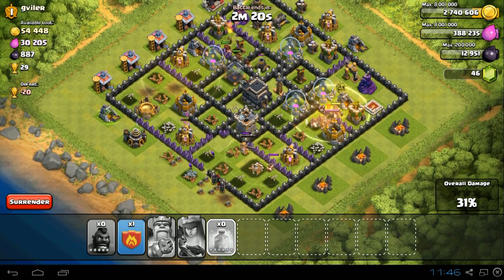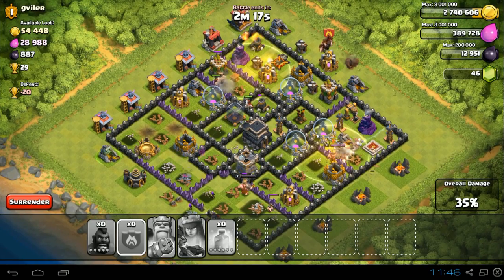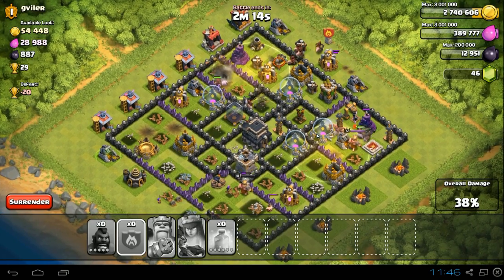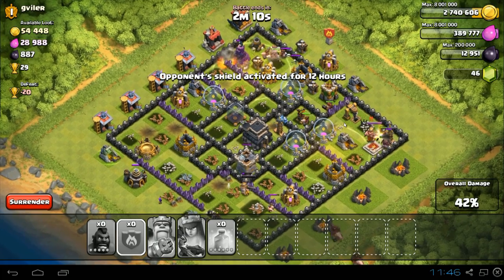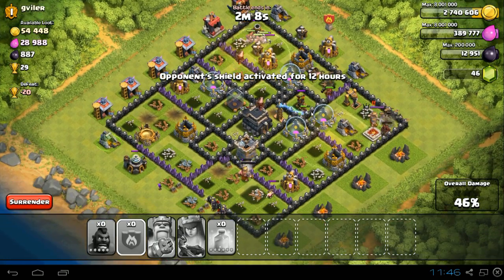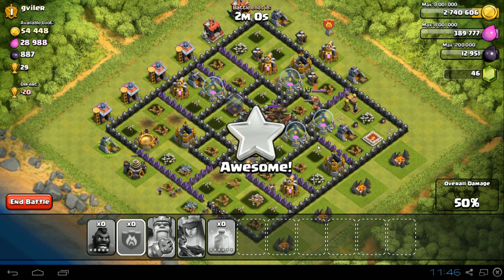I'm going to try to keep those ones alive. I'll drop a heal over there where the Barbarian King is, because they'll take a bit of damage from that. I'm going to release my clan castle hogs on the other side to wipe out the defenses. I've got a few defenses left and my Barbarian King is coming in as well.